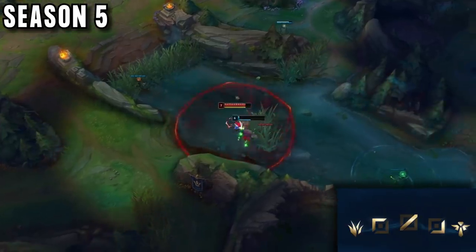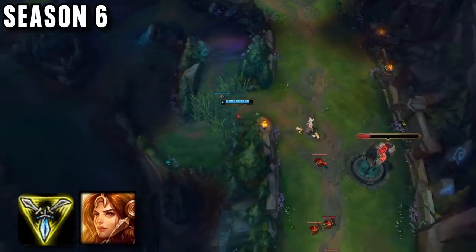He knew a lot about jungling without even trying to play it, and it was the same for all of the other roles. In season 6 he had begun to love off meta picks. His first invention was Triforce Leona, which actually brought him up to platinum.